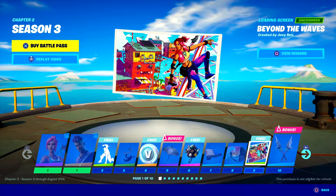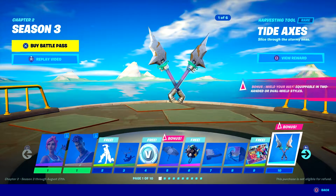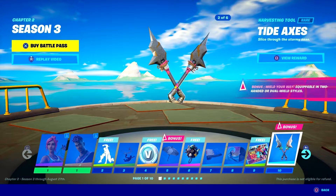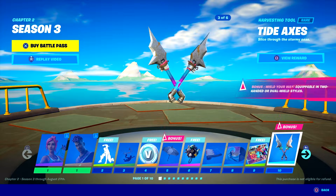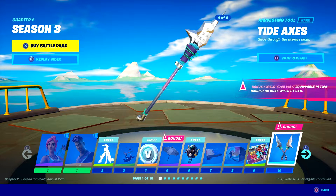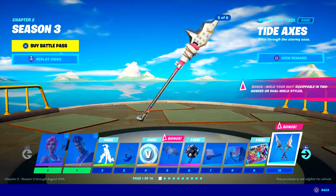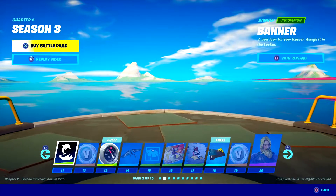Now we've got some loading screens — that's really cool, I really like the colours in that. Now we've got some pickaxes. The great thing about the pickaxes is they now come in two versions: the double version and the single version, which is a blade. I really like the single version — that's really, really cool. Apparently there are multiple versions of that as well. Alright, we're moving on.